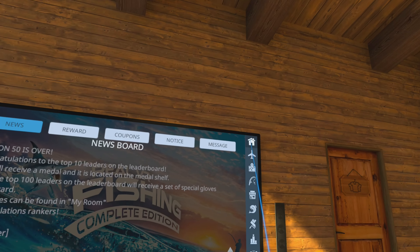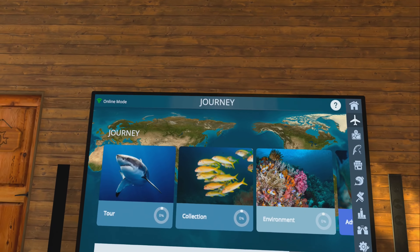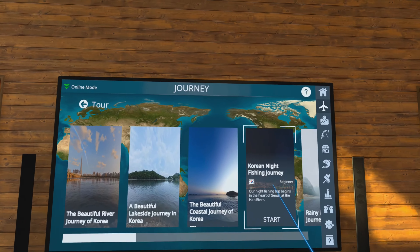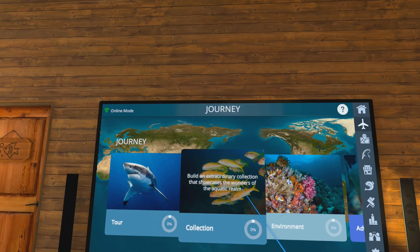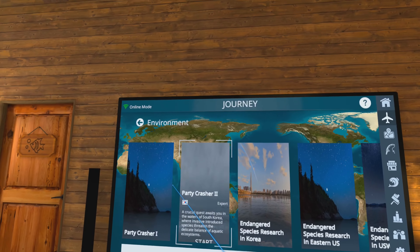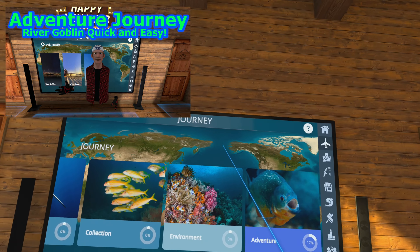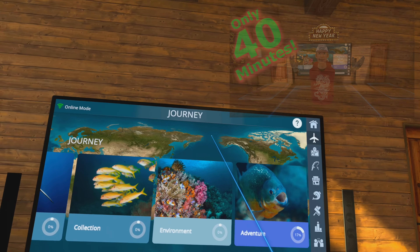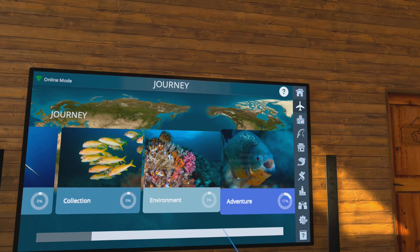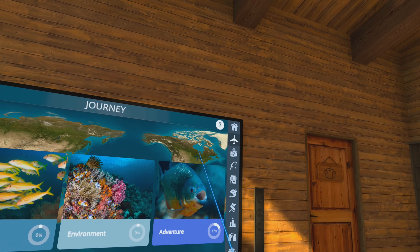Next we're going to go to this airplane icon — this is the Journey mode. Journeys are kind of like little games. Make sure that when you do your journeys you read them specifically on what you've got to do. Sometimes you have to save the fish, sometimes you have to release the fish — each journey is a little bit different. They'll have special journeys every once in a while. I highly suggest trying out those journeys, they're pretty fun.